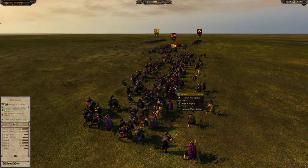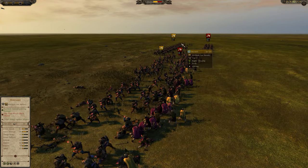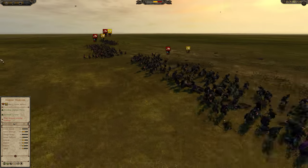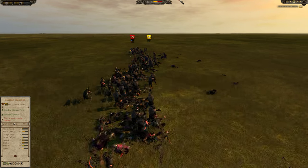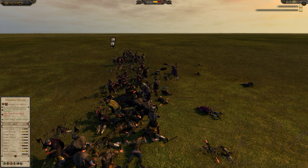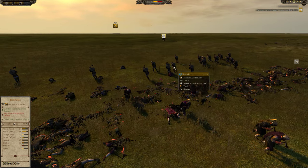And all down the line we're going to see the same thing happening. The Heteria do a bit of damage to the Huskalar, about 6 kills. But now the interesting thing starts happening: these units are wavering at the same time. They both shattered — they both broke at the same time.